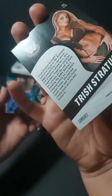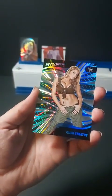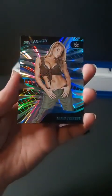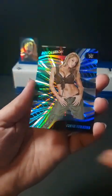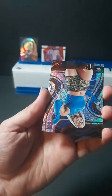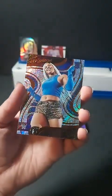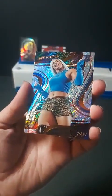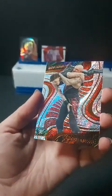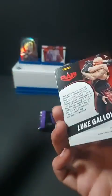A numbered version — numbered 96 of 99. Blue parallel of Trish Stratus. Trish awarded to Jasmine today. Very nice — two numbered hits back to back in the same pack. We have a duplicate of B-Fab — kind of sad that in three packs we've already found a duplicate — and Luke Gallows for Raw. They are really nice cards.